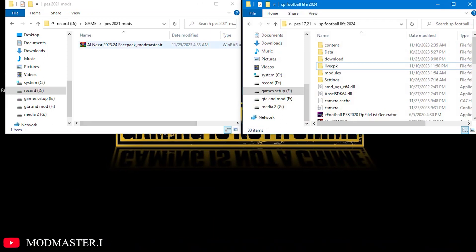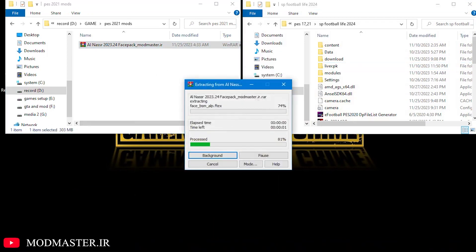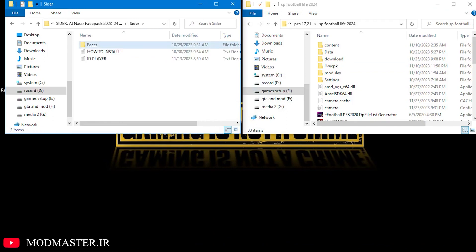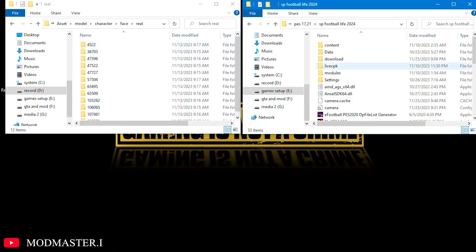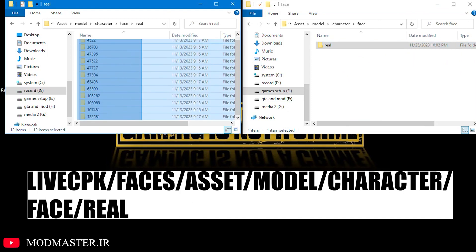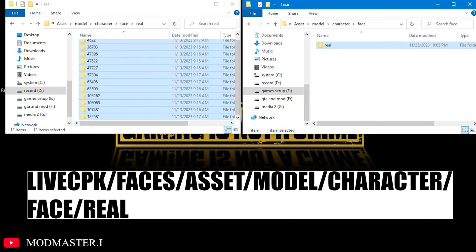So how to install it? So easy. After downloading the file, extract the file from the link that I gave you in the description. After that, put it into a folder and transfer all the files inside the folder to this address. And finally, enter your game using the CIDR program and enjoy the changes.